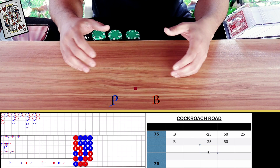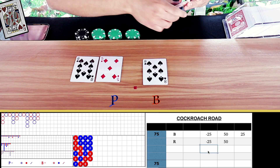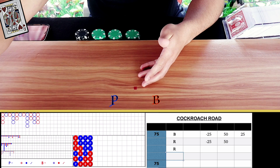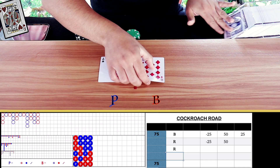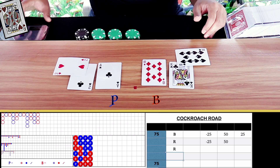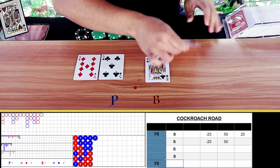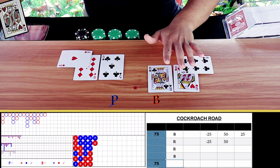I hope you're following along. Natural eight on banker — that was red. Two more free hands. If you are confused, feel free to leave me a comment below. Player wins — that's blue. One more free hand. Banker wins — that was a blue. We can start betting now.